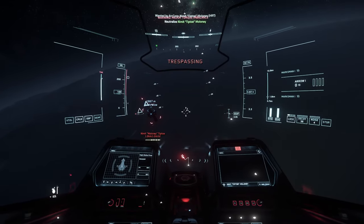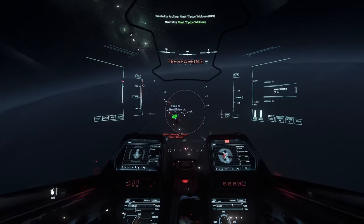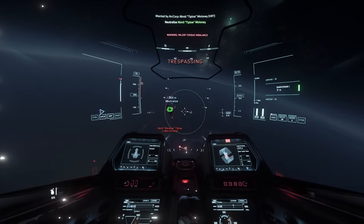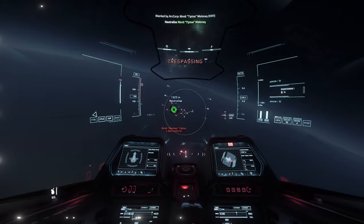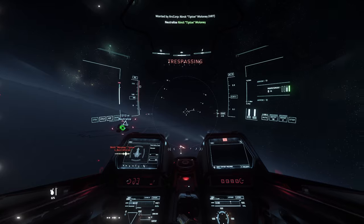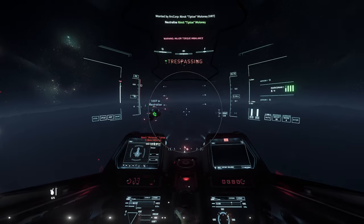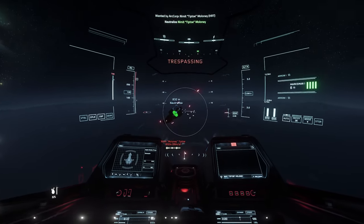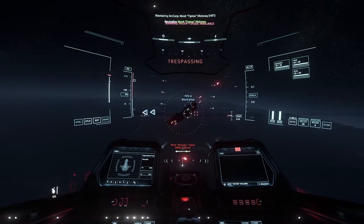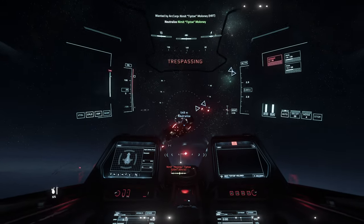I was expecting to fight fighters. As you can see, we took that Gladius out pretty easy — Gladiuses have been a little more challenging as of late, but we took that thing out quick. I'm about to blow through all my missiles. You gotta reload them when you switch missile types. Let's just continue — waste all our rockets, do as much damage as we can. We have 27k damage with our missiles if they all hit. I don't think that's enough to destroy a Reclaimer, but we can do some damage.